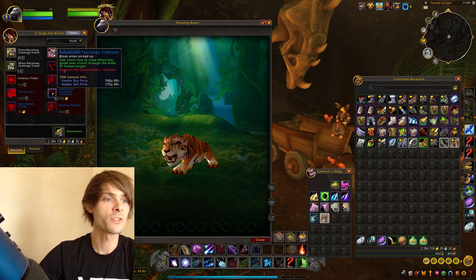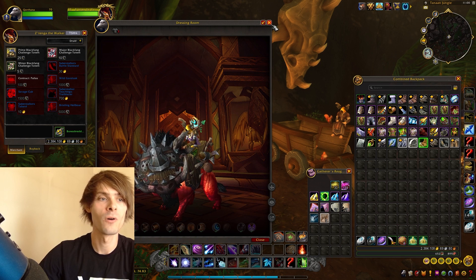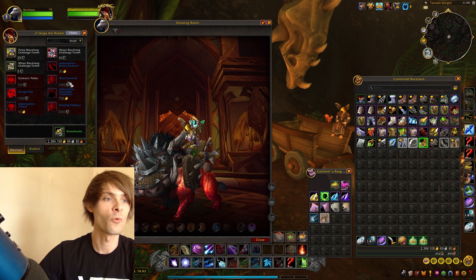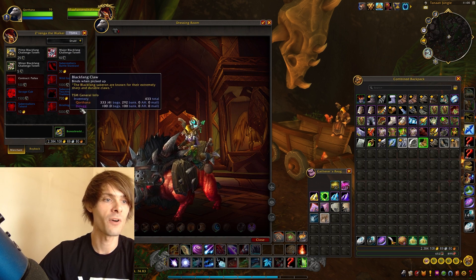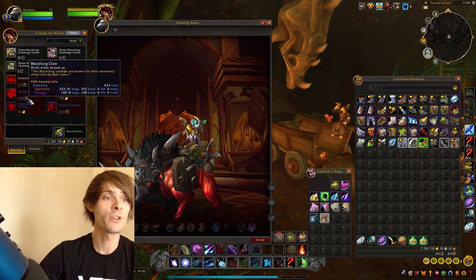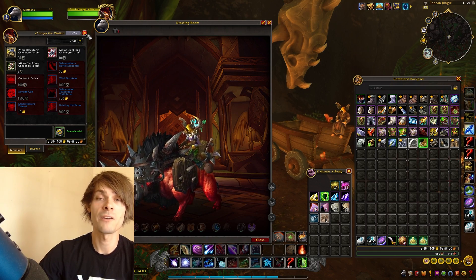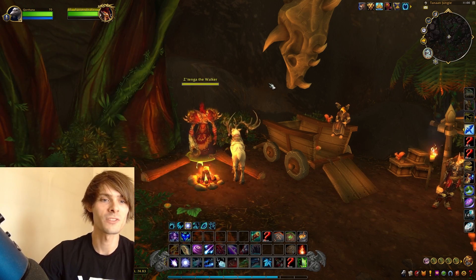As an additional note, you can also get two lovely mounts: the Wild Gore Tuft mount for 1,000 Black Fang Claws, and the Bristling Hellboar for 5,000 Black Fang Claws. These are relatively easy to farm up, and all you need for the Savage Cub is 1,500 Black Fang Claws in order to sell it on the auction house.